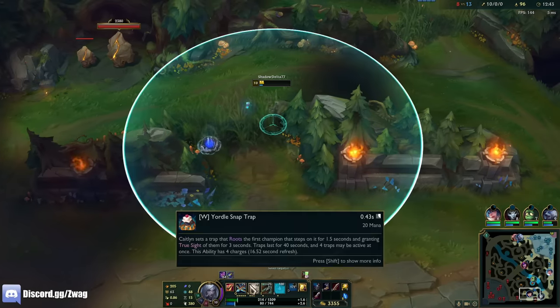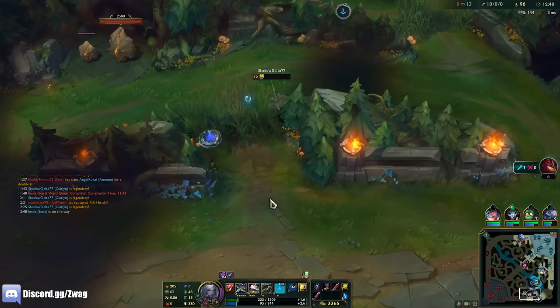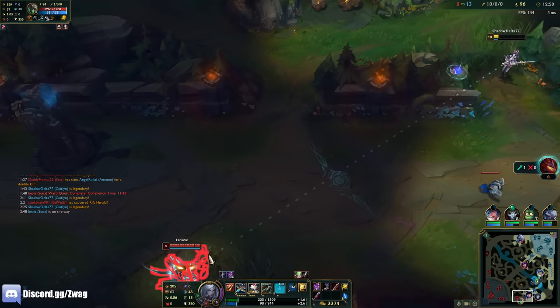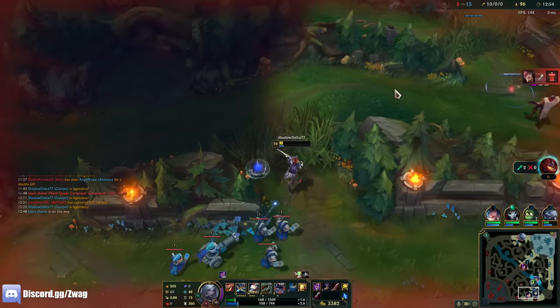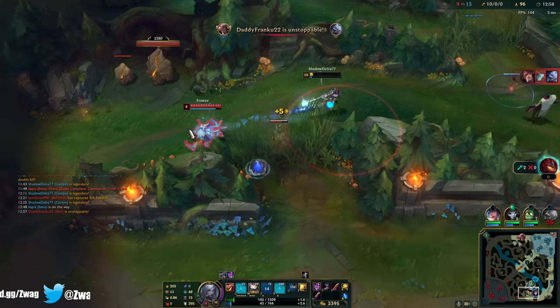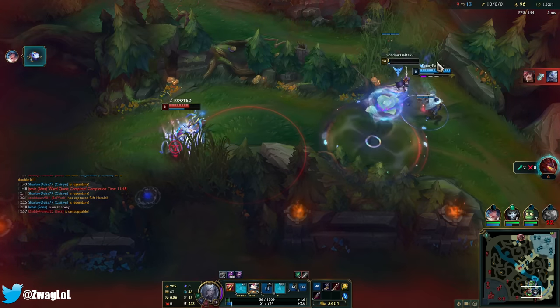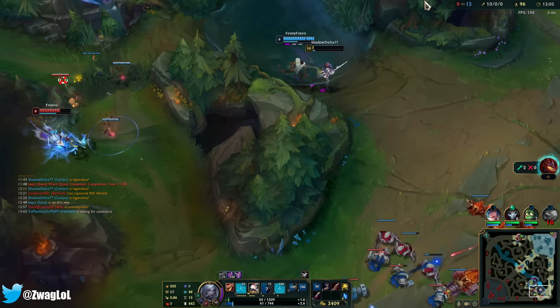I have enough mana for Q — Q auto, that might be the most damage. He's going to kill me. I'll stand here. I'm kind of low.